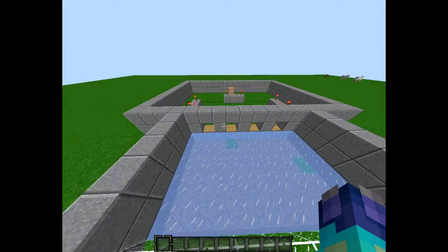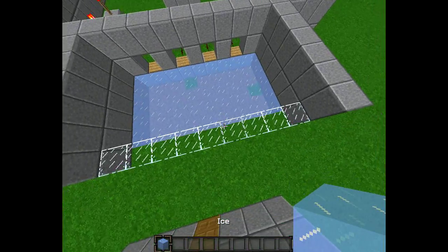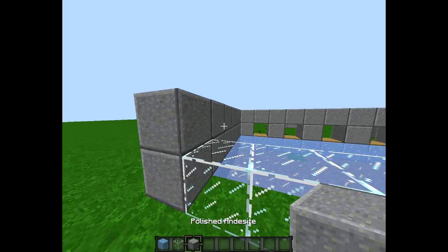Fill it up with ice — make sure this is normal ice, not packed or compressed ice, otherwise it will not work. Now what you want to do is get glass, a block of your choice.